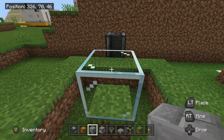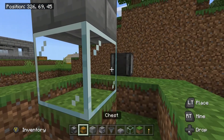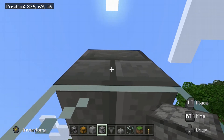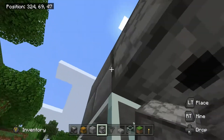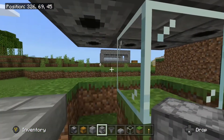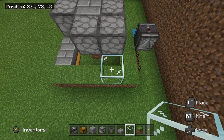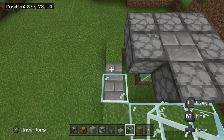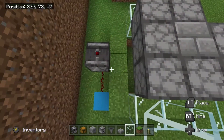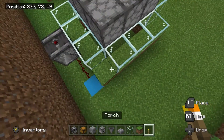Jump down inside. We need to put a solid block on top of the glass. Take your dispensers and create a ring of dispensers around, but leave one corner blank for now. Take your glass and place it around, missing off the corner ones. Put a torch on each corner.